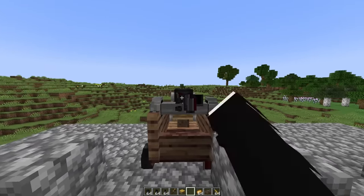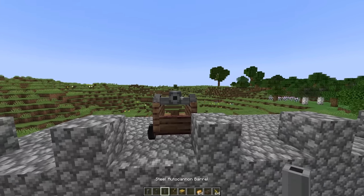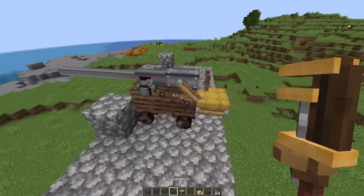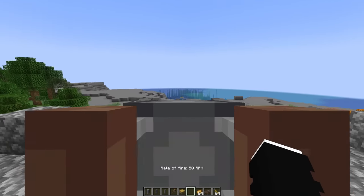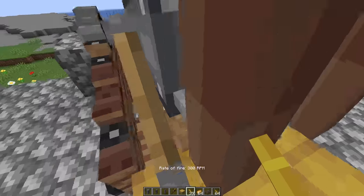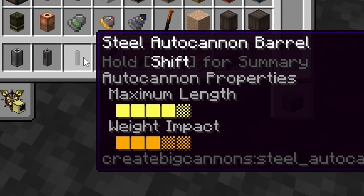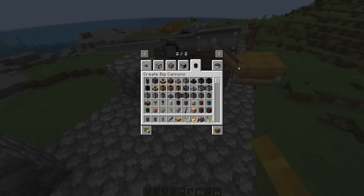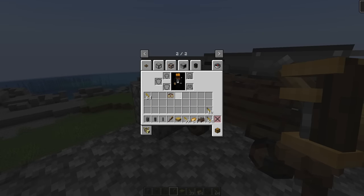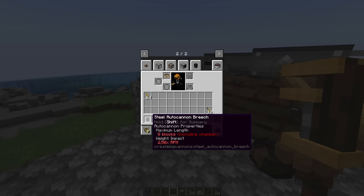Does it make a difference if we have other cannons, or is it just the same? I want to see how long I can make it. What if we do a barrel of three and then reach this one? Will this still work? Yeah, this feels more efficient — it's the same RPM, so it shouldn't... Oh yeah, the maximum length and the weight impact is different. So depending on what material you use, you can have different lengths. Let's get the goggles on — maximum length four out of five. Eight blocks including the chamber.